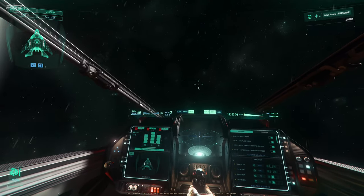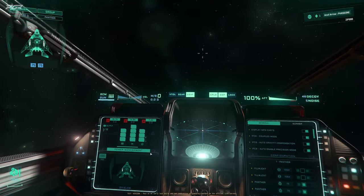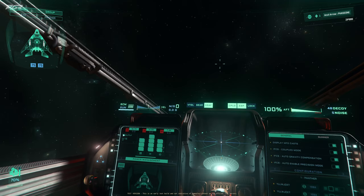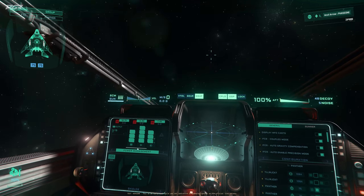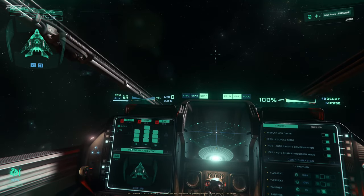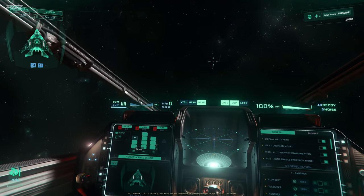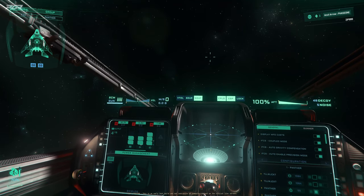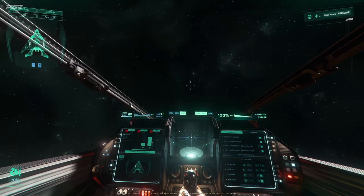Let's start with power management. Power management is very different now in 3.24.2 and beyond — the power triangle has been removed and we're now using a pip system. My ship's power plant has a capacity of 15 power output, and right now I have one pip available to put into any of these systems. To change power outputs, you can just click on them using your mouse to add or remove pips, or completely shut off a system — and as you can see, I cannot fire my weapon when it's turned off.